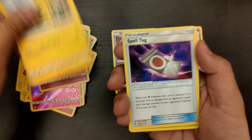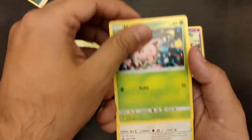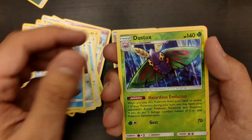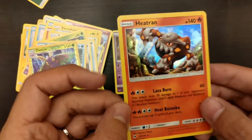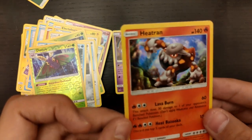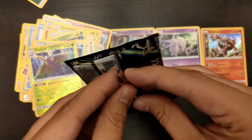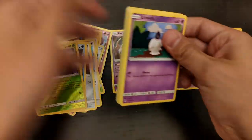We have Energy, Electabuzz, Spelltag, Cascoon, Eevee, Hoppip, Pickypack, Durant, Cupcho, a Reverse Holo Dustox, and... a Holographic Heatran! Nice - our first holographic card of the day. It's Heatran making a hot appearance in today's episode!